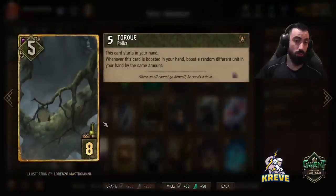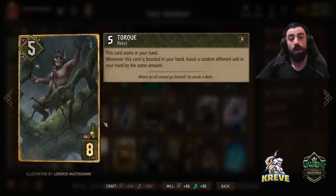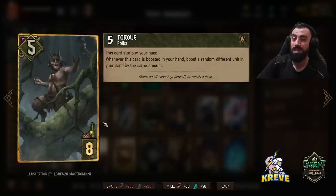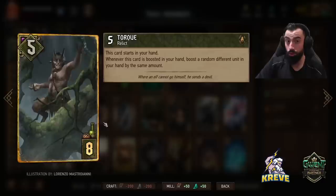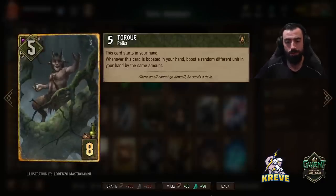Torque — this card always starts in our hand. Whenever Torque is boosted in our hand, it boosts a random different unit in our hand by the same amount. So we always want to primarily boost Torque with any way we can select a target — he's going to be the target for us.